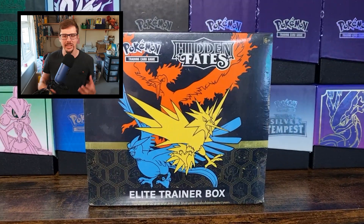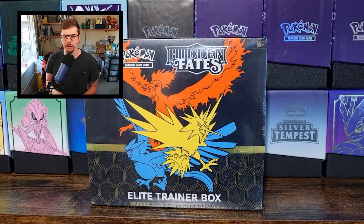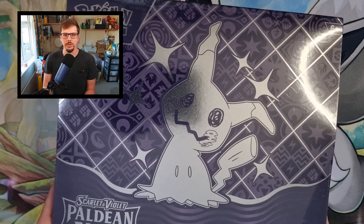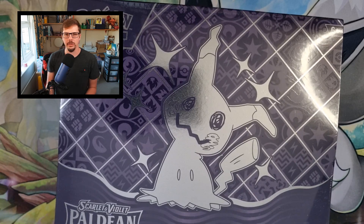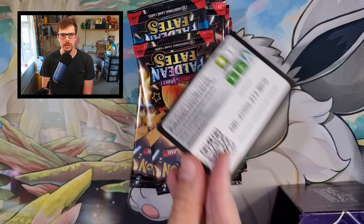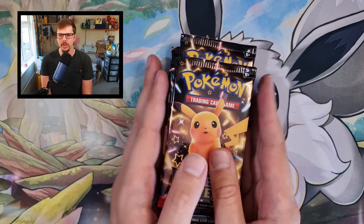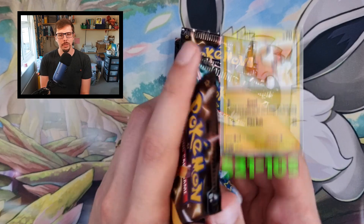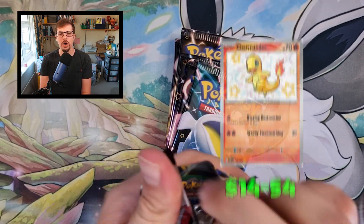The question is: will the ETBs give us more? I'm going to start with the Paldean Fates ETB, then do Shiny Fates, and then do Hidden Fates — because I believe that's got the big Charizard, which is like $400 give or take. I believe the baby shiny Pikachu is the most expensive card, and Charmander is what we're looking for after that.